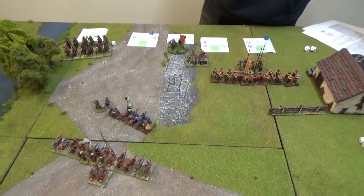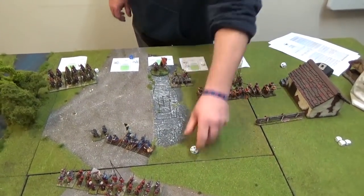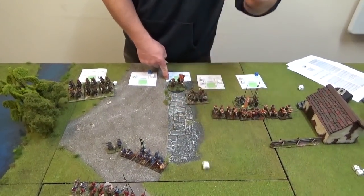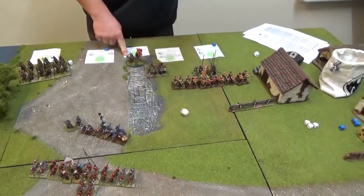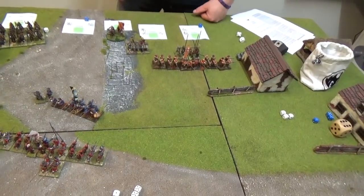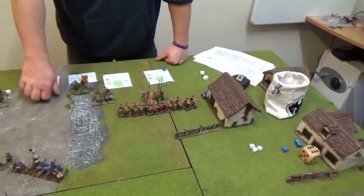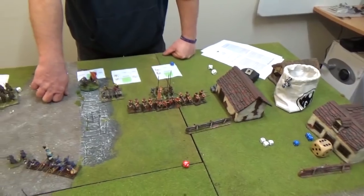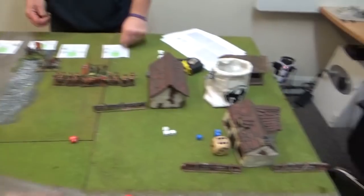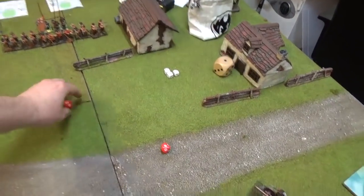Tiffin dice - saved by the bell. Event rolls for all units - cavalry okay, blue okay, commander okay, orange okay. For royalists: cavalry, red unit, commander, greens and cannon all pass. Dice back in. You now get all your dice back - that was the three turns. Turn seven.